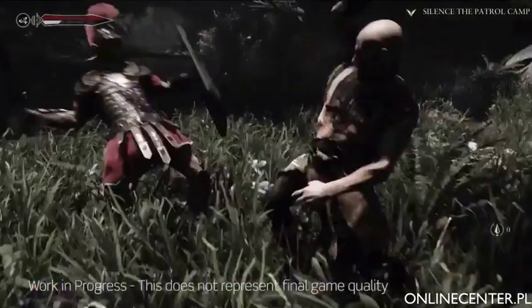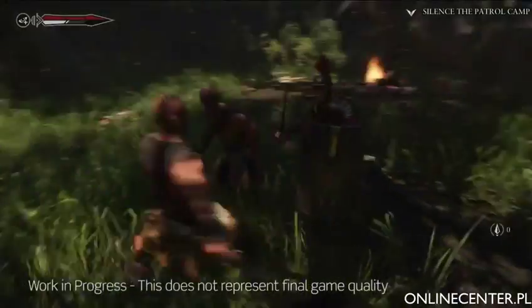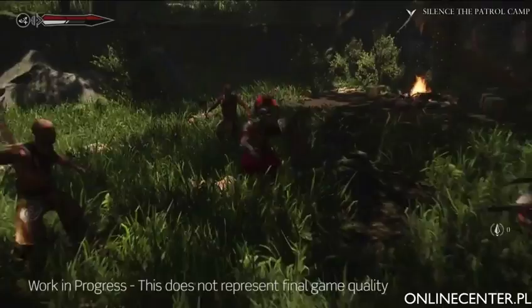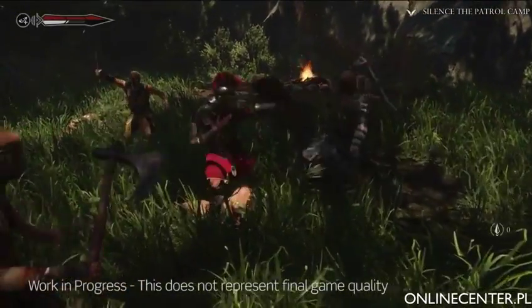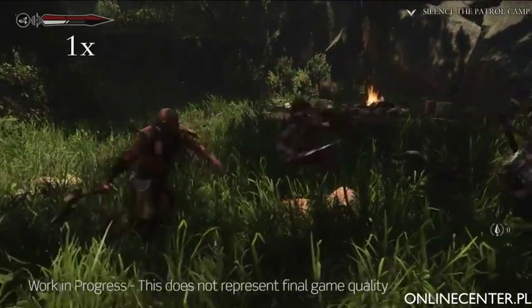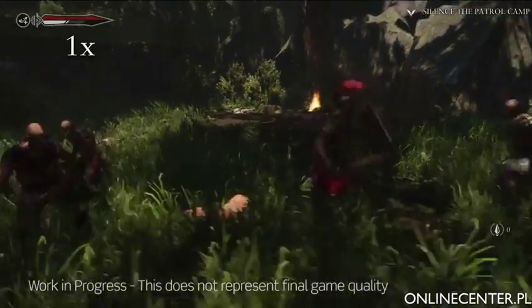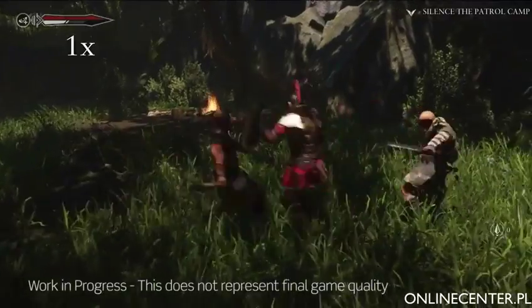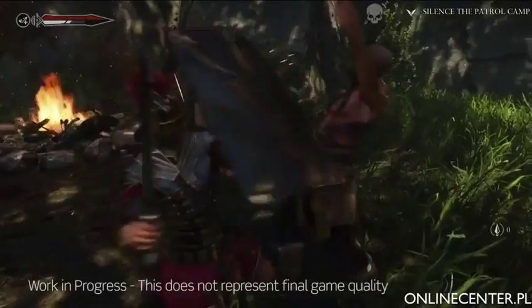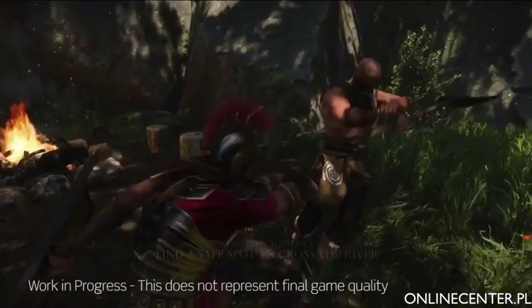Every single action in Ryse can flow in and out of each other, giving the player maximum flexibility. I can block this enemy, attack this one, push this one away, and throw my pilum at an incoming attacker. It gives you the ability to create your own language. Marius doesn't attack one guy and finish him and stop — he's attacking this one, then goes to a different guy, then another: push, deflect, stab. He can do all that continuously as long as you're chaining the combos correctly.